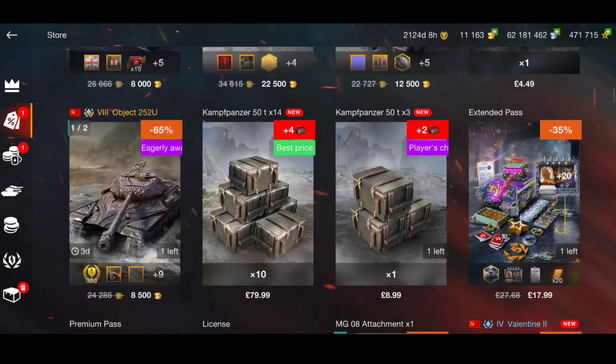The Camp Panzer 50t has arrived in the shop for the first time. This tank has only been in the game once before and it was almost impossible to get. Wargaming have now brought it back and it is part of more crates. We're going to look at the tank, look at the crates, then decide whether it's really worth spending the money for the tank or the crates.